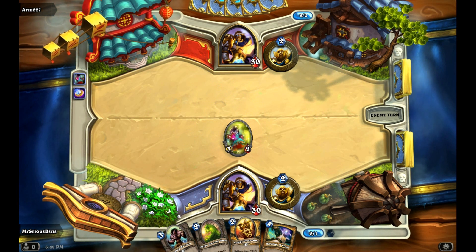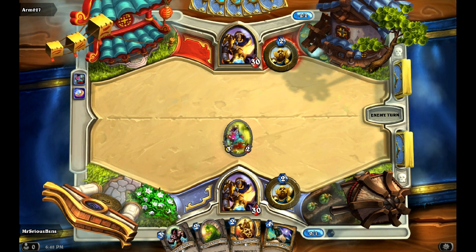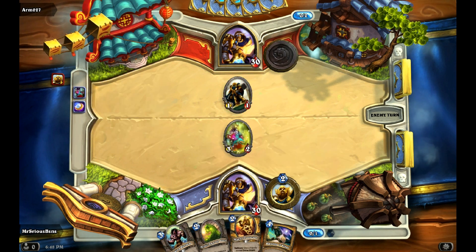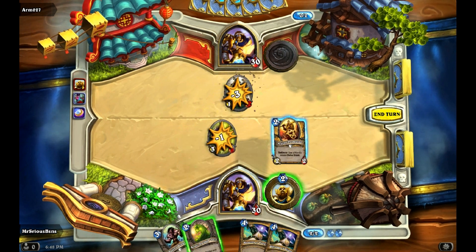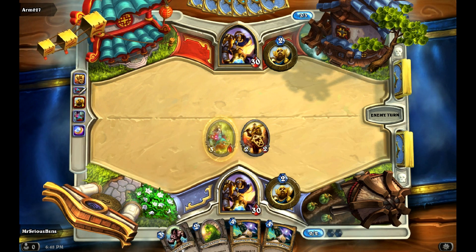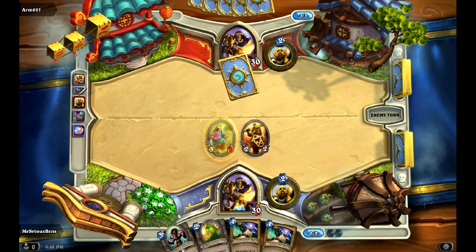I'll gladly kill off one of his Silverhand Recruits if that's all he does. Happy to — because then I'll just give him a Divine Shield. This is sort of the perfect example of where on turn three I'll play Raging Worgen, and then I'm going to have a lot of good threats on the field, and then Blessing of Kings comes out.